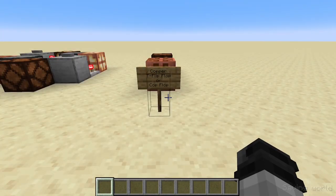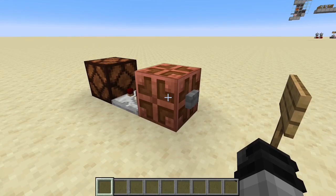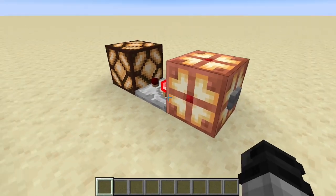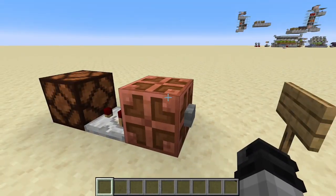Lastly, I already featured this in my T flip-flop video, but because I mentioned T flip-flops in my last Logic Gates video I figured I had to bring it up here — and that is the cop flop. The cop flop is the smallest possible T flip-flop you can currently make. All it is is a copper bulb and a comparator. If we hit this button we get an output; hit it again and we no longer get an output. That simple.